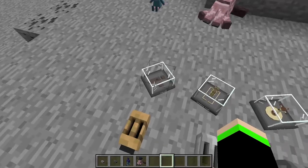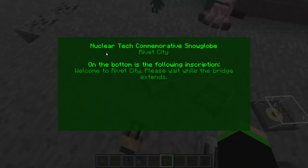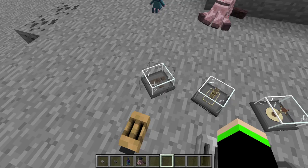And we got some snow globes. We have Ribbit City. On the bottom is the following inscription: Welcome to Ribbit City. Please wait while the bridge extends.